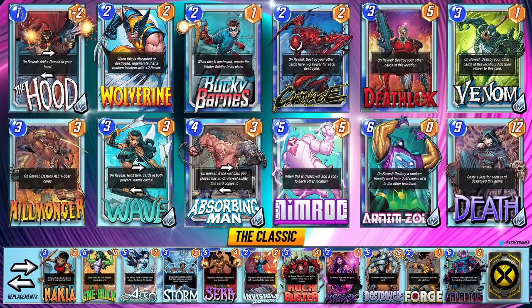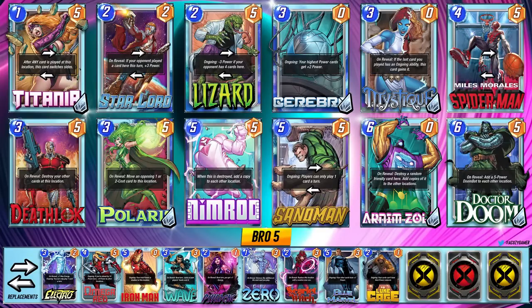Cerebro fans, buckle up — this was the very first deck I had to try because finally we've got more 5-power cards to add to Cerebro 5. We have Miles Morales and Polaris to get some cheap 5-cost cards out there, and Deathlock is a perfect destroy card with 5 power to destroy Nimrod and get him spreading. Sandman already locks down your opponent, and the combination of Arnim Zola and Doctor Doom will give you a huge advantage spreading cards quickly alongside Nimrod. You have Starlord for a cheeky 5-power card, Titania, and Lizard. If you want to go the ramp route you can go with Electro, Psylocke, or Wave. You can also do Scarlet Witch and Luke Cage if you want to minimize the RNG with Cerebro.